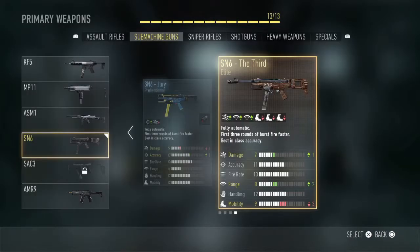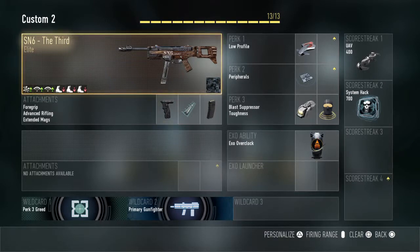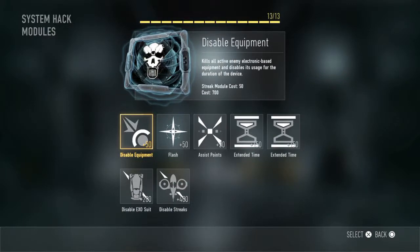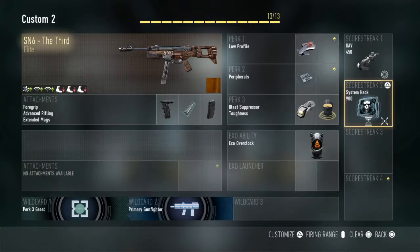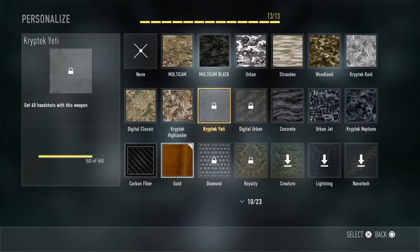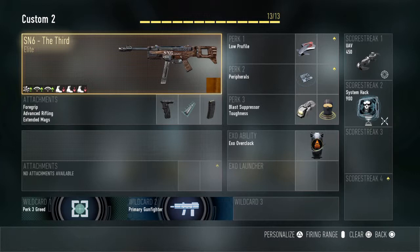So yeah, there's gonna be a third elite variant basically coming to Advanced Warfare. How I know this — if you guys look at the new trailer, I don't know what it's called, but it's the one that comes with the remake of High Rise. I think it's called Sky Rise or something like that. I'll have a different video talking about all that. So yeah, that's basically just confirming it — it's called the SN6 Precision if you want to check it out.